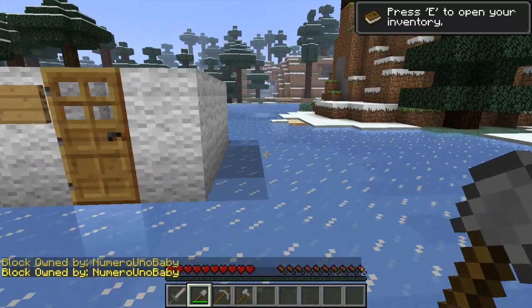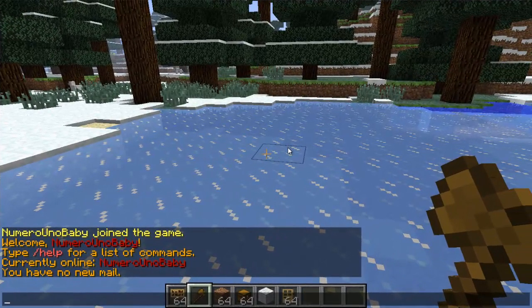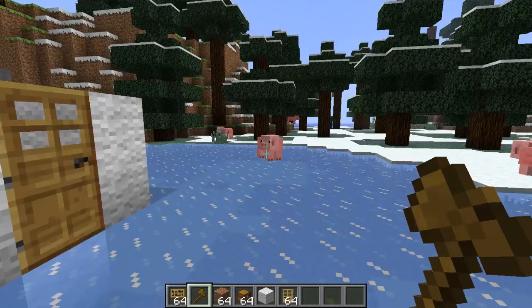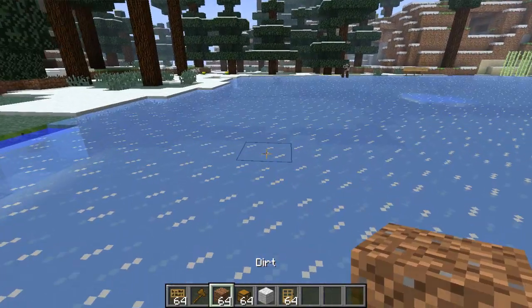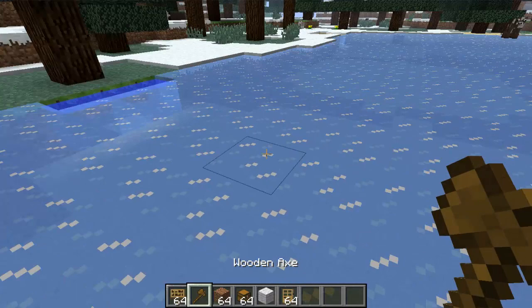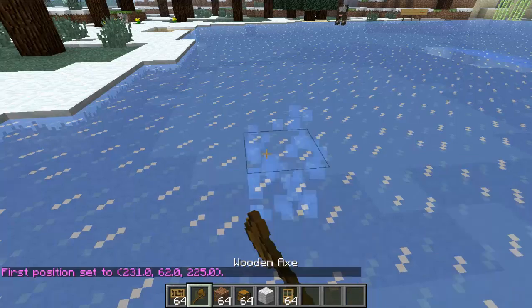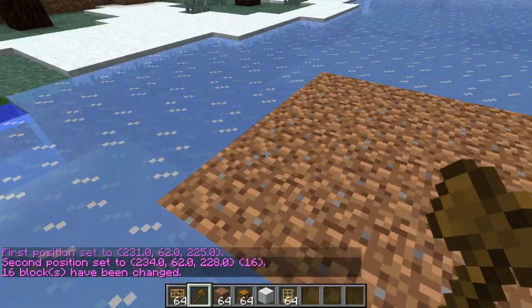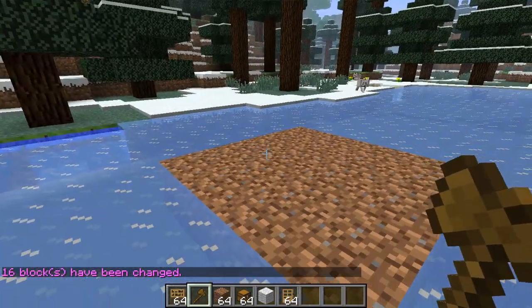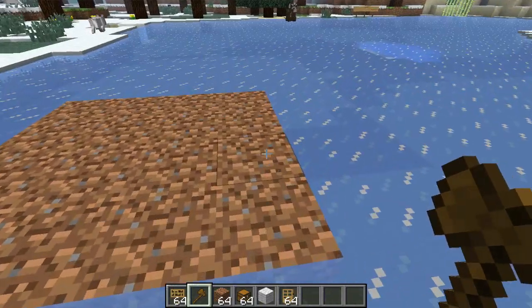Now I'm going to show you something else before I end the video. There's one thing that might be a struggle for you guys. Let's say you build something with WorldEdit — like this dirt floor. If you build something huge with WorldEdit and you didn't place all those blocks single-handedly, the block protection won't count it because you didn't place them manually.